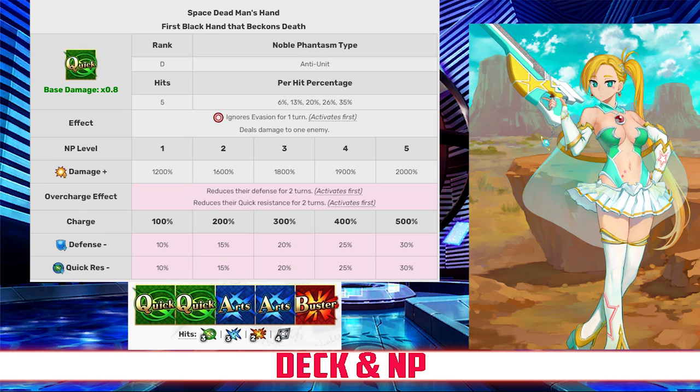Her Noble Phantasm is Space Deadman's Hand. It's a single-target quick attack that ignores evasion for 1 turn and deals significant damage to a single enemy with between a 1200% and 2000% damage modifier depending on level. It also reduces their defense and quick resist between 10 and 30% for 2 turns depending on overcharge.